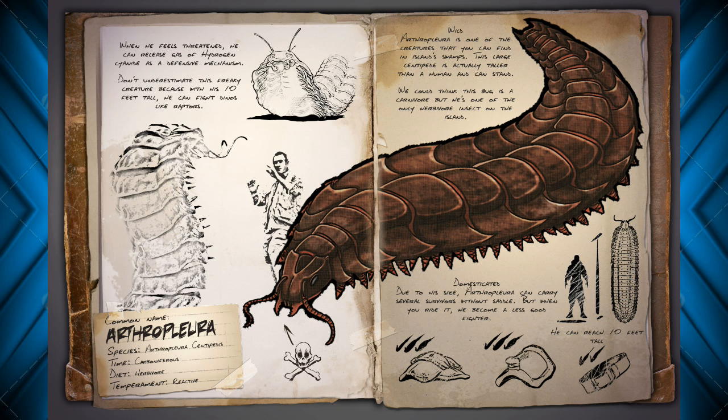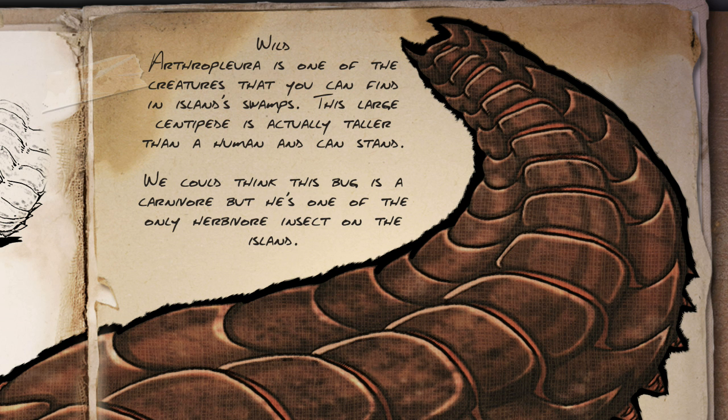Anyway, in the wild the Arthropleura is one of the creatures you will find in the island's swamps. This large centipede is actually taller than a human and can stand up. We might think it's a predator, but it is one of the only herbivore insects on the island.